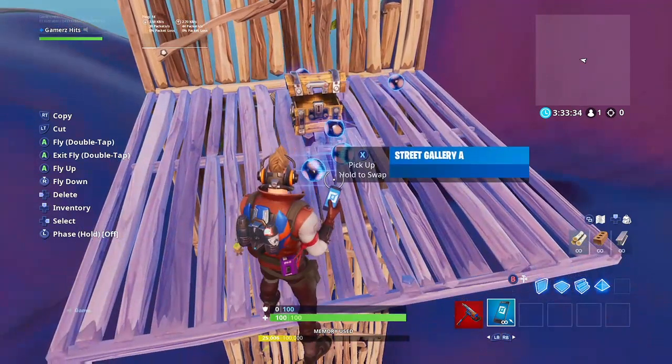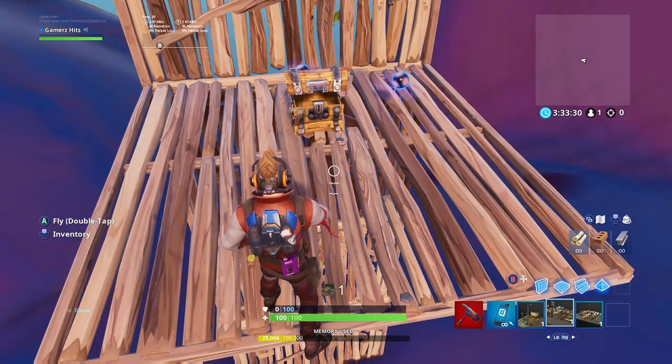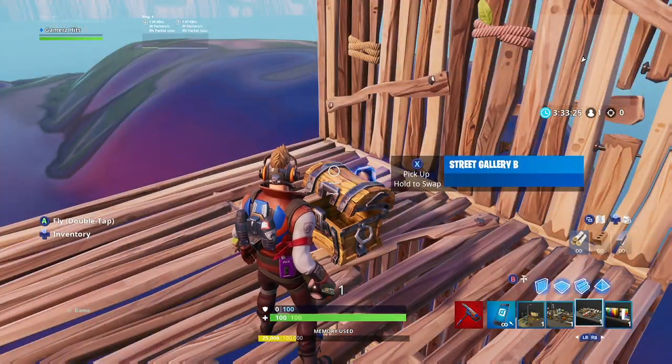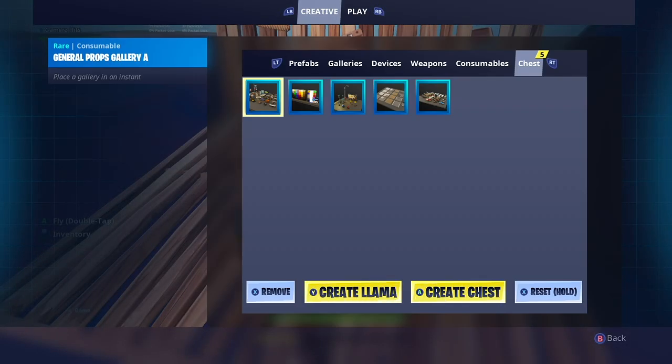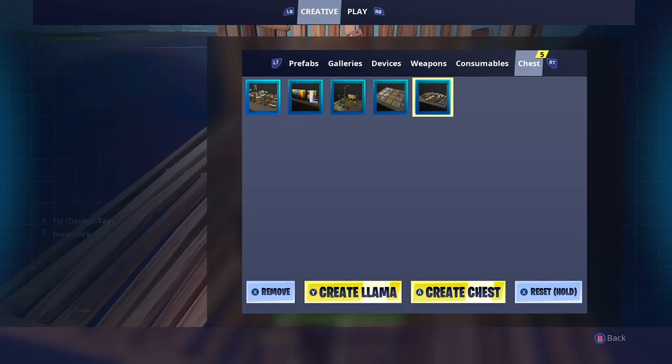First, you want to throw down all of your galleries. The galleries I'm using are Street Gallery A, General Props Gallery A, Car Gallery A, Cube Gallery A, and Street Gallery B. Along with that, I'm also using the Tree Galleries and the Bushes gallery to add a little more detail. Originally I did not throw those down, but later on I did end up adding them. So when you begin, throw down those galleries as well.